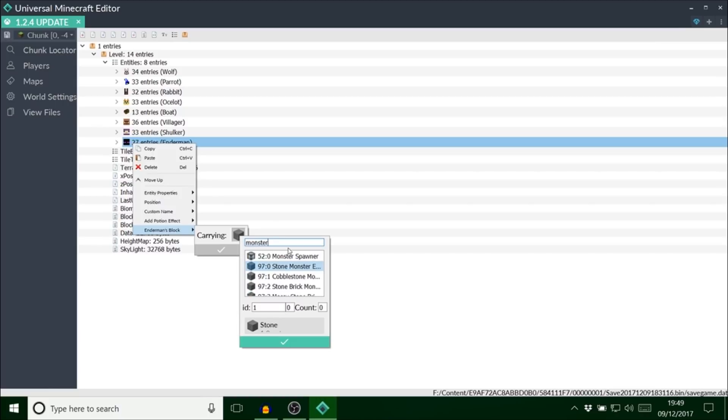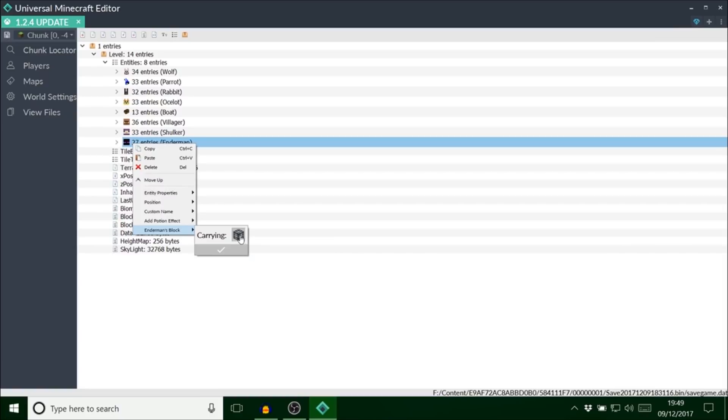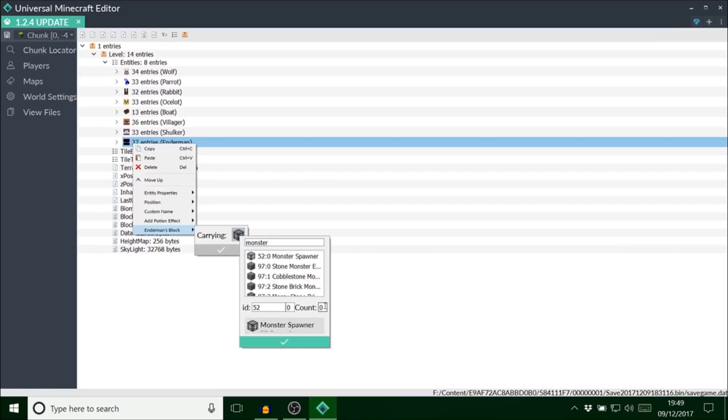This is probably the most interesting one — I haven't tried this and I really want to. You can actually change the block the Enderman carries. Let's see if we can give him a mob spawner.